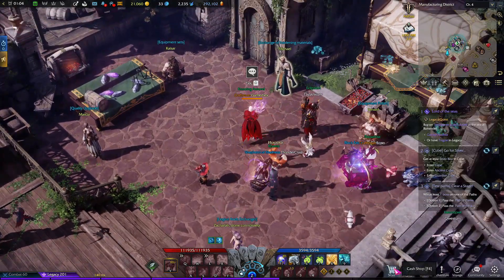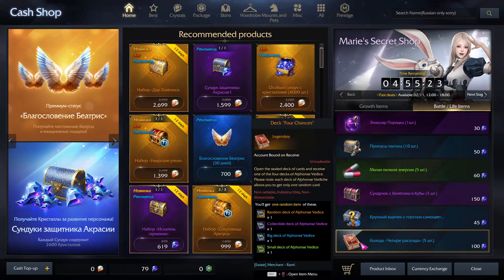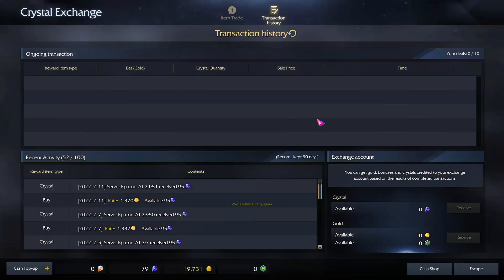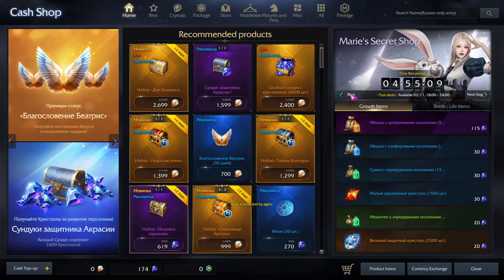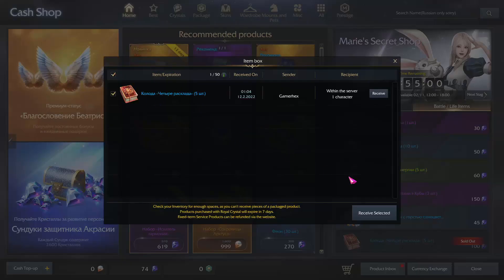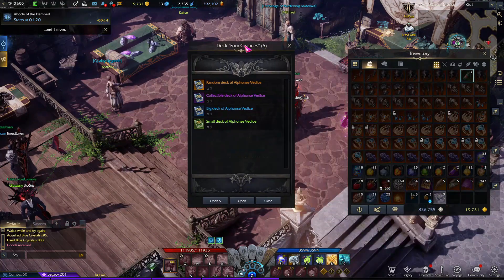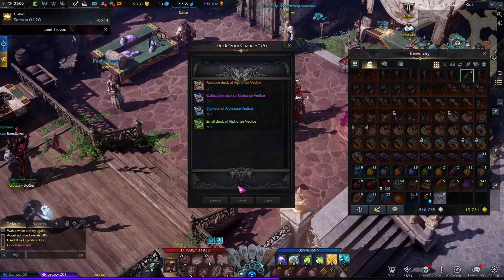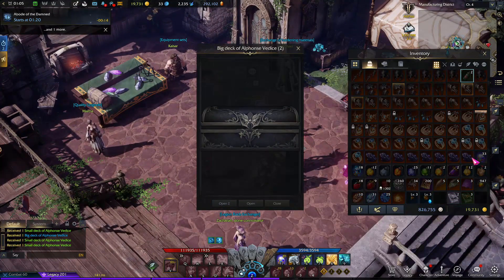Another method is by getting card packs. You don't have to buy them — you can get them from different quests and various other ways. If you are playing on the Europe server, you get a lot of these from quests. If you want to buy them you can, but they are really expensive. If you are lucky enough, you might get a legendary card out of these — if not, you will just get normal cards.